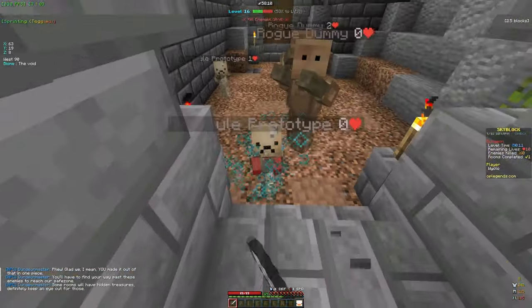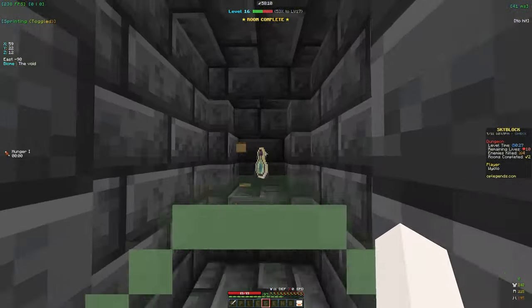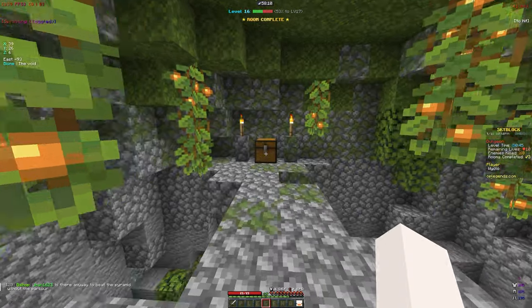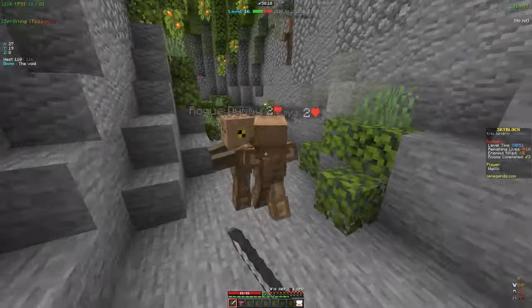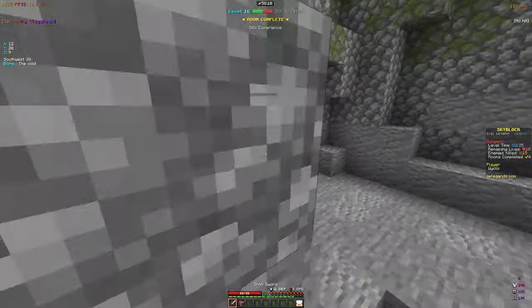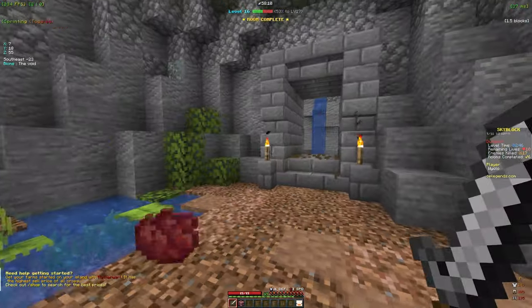This is the starter beginner tutorial dungeon. There are basic mobs here that aren't too hard to kill. Going up there should be a hidden chest with some loot — right click it — looks like some experience inside. Moving into the next room, there are hidden chests you want to be on the lookout for to get extra loot from dungeons. From one chest we got a pet box, not the best but it's the basic tutorial. Another chest gives more experience.